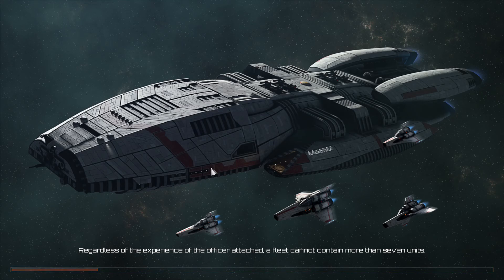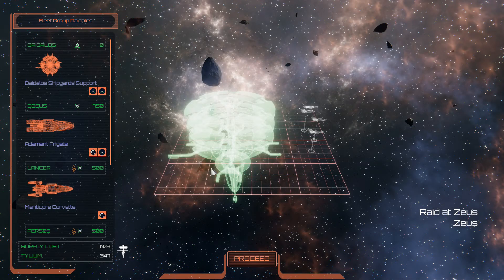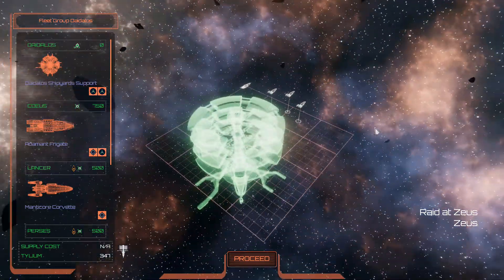Alright, here we go with another playthrough of Battlestar Galactica Deadlock. I think this is a side mission. I've got three Cylon signals around my planet, so I sent a couple of ships to investigate here.